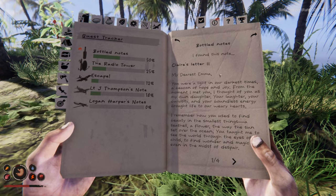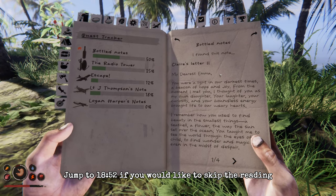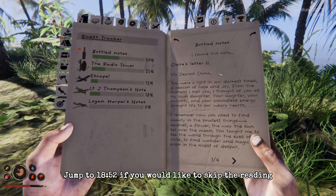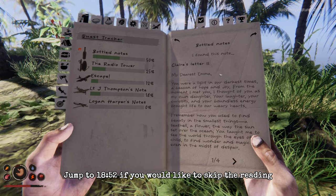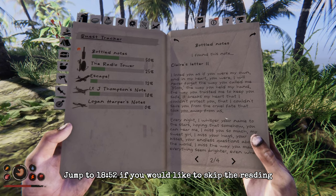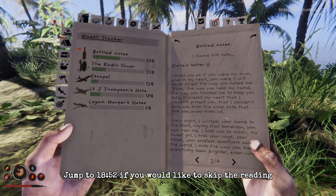Claire's letter: 'My dearest Emma, you were a light in our darkest times, a beacon of hope and joy. From the moment I met you, I thought of you as my own daughter. Your laughter, your curiosity and your boundless energy brought life to our weary hearts. I remember how we used to find beauty in the smallest things — a seashell, a flower, the way the sun set over the ocean. I loved you as if you were my own, and in my heart you were. I will never forget the way you called me Ma'am, the way you held my hand, the way you trusted me to keep you safe. It breaks my heart that I couldn't protect you, that I couldn't save you from the cruel fate that took you away from us.'